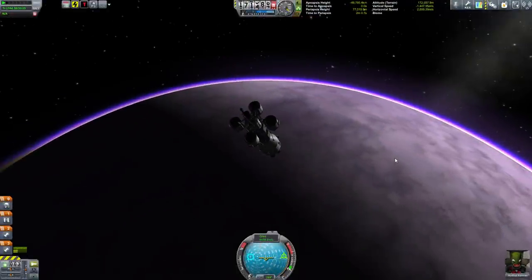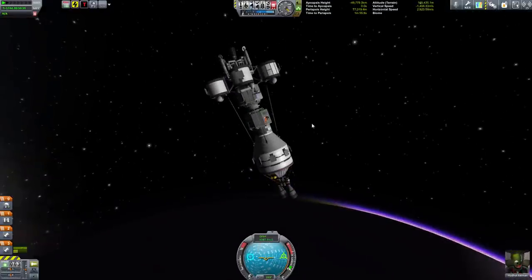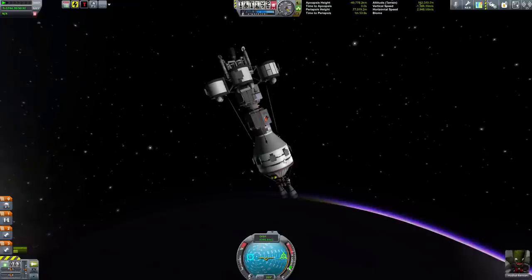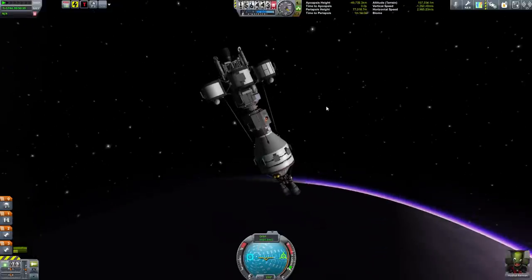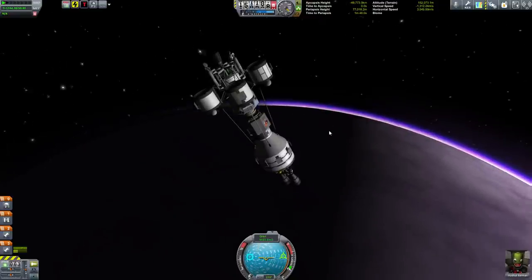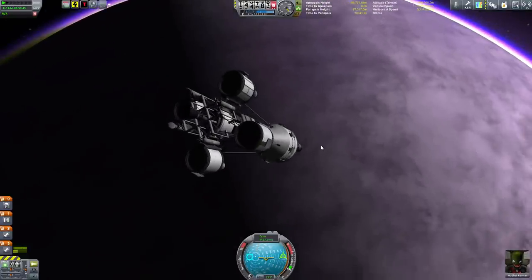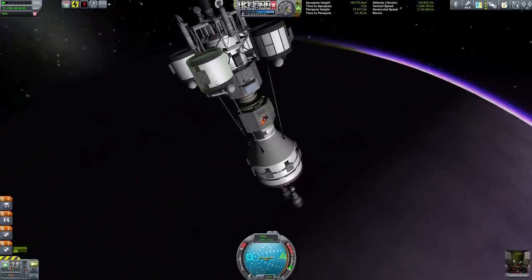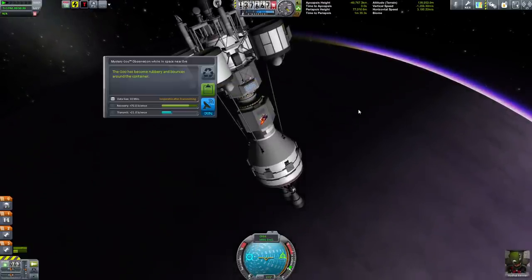About to fall into EVE's atmosphere. Close down the solar panels because they would break off and we kind of need them. We've got some fuel left. Hudhat is actually in the lander can above — he's been sitting upside down this entire trip. We can do some science: the strange goo is very strange.